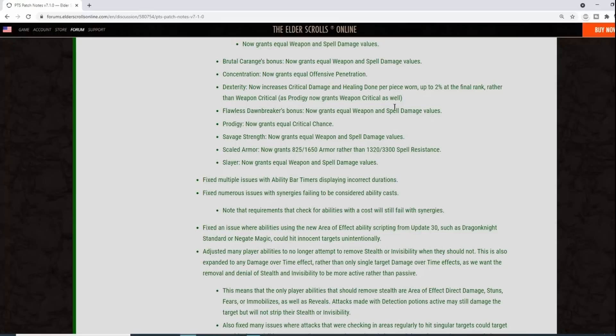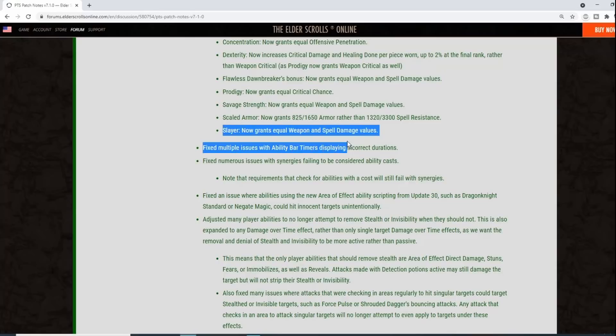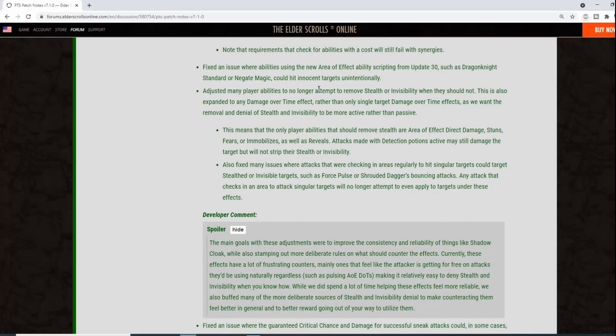As Prodigy now grants weapon critical as well. Lost on Breaker's bonus now grants equal weapon and spell damage values. Prodigy now grants equal critical chance. Savage Strength now grants equal weapon and spell damage using armor-based scaling. Slayer — the Fighters Guild passive — now grants equal weapon and spell damage values. Several bug fixes also included: bar timer display errors, synergies failing to count as ability casts, and AoE abilities hitting unintended targets from Update 30.